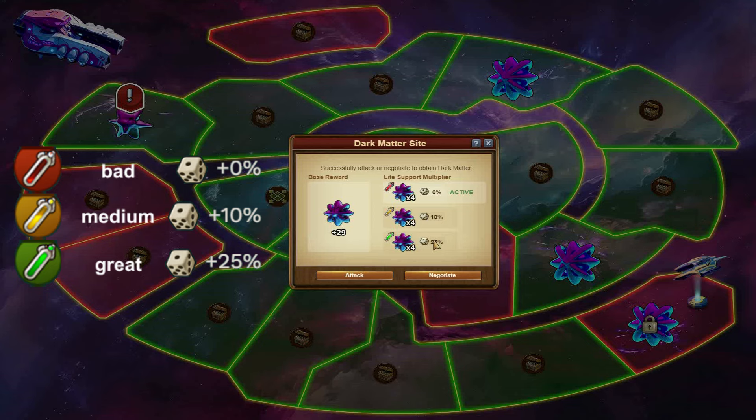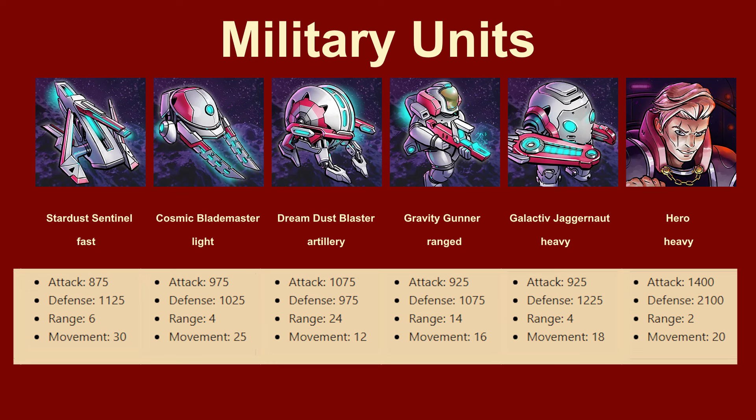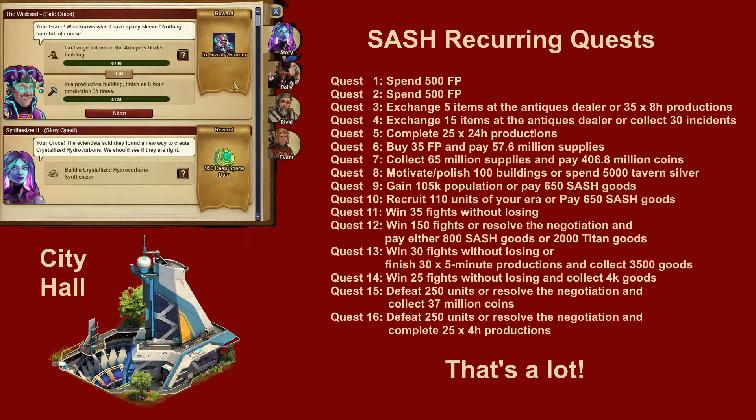Whether it's for the tech tree or the buildings. In the battles against the System Guardians, the new SASH Units will help you — whether it's the Dream Dust Blaster Artillery with its power shots, the heroes with their top stats, or the Gravity Gunner with its range. There you have enough choice and potential for 200 attrition in the guild battlegrounds.